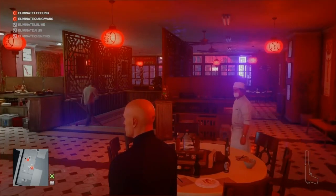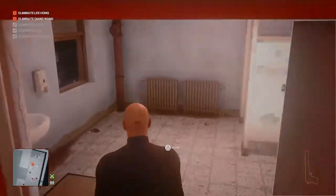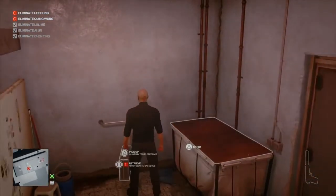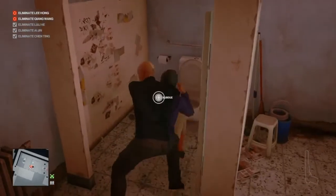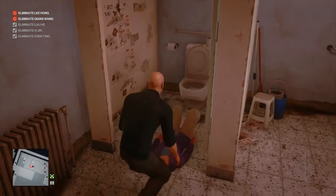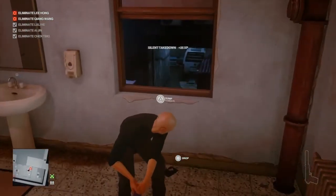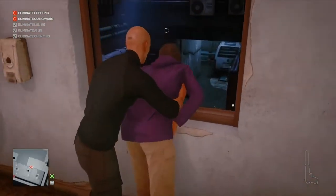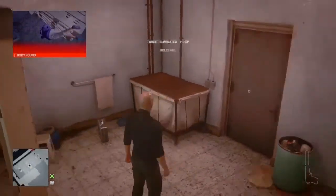Taking a step back will make both targets sick and they'll go to different locations depending on where you landed the grenade. It doesn't really matter who goes to the bathroom — whichever one it is, follow them in, drop the briefcase again, and subdue whoever makes it to the bathroom. Don't rush this: once you've knocked the first person out, if the other target is still close they'll turn around and use the bathroom, and you won't have time to get your first target out of the window.